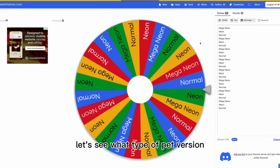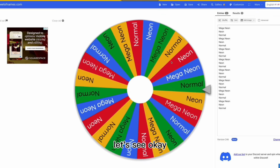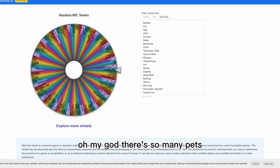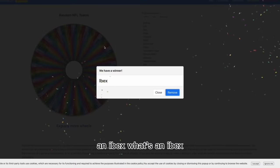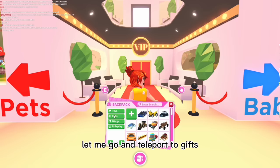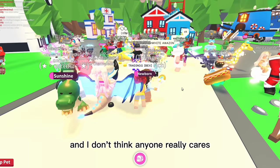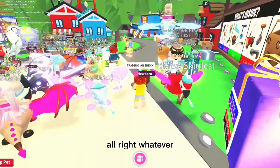Alright, let's see what type of pet version we're getting. I really hope it's normal because that's not that bad. We got normal - pretty good! Now let's see what normal pet we'll be trading. Oh my god, there are so many pets. Okay, we got an ibex - I don't really know what that is, let me search it up. Oh, I do have one! Let me teleport to gifts and start trading.